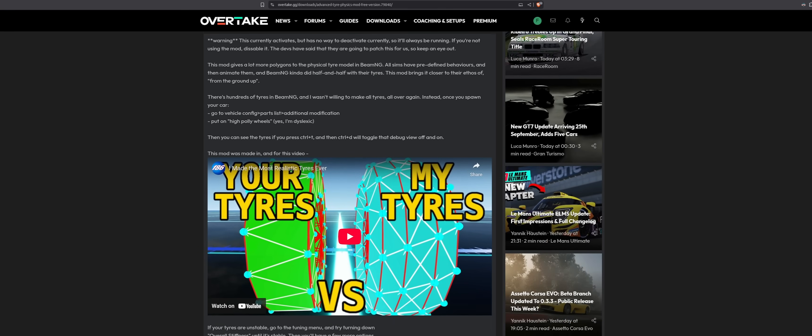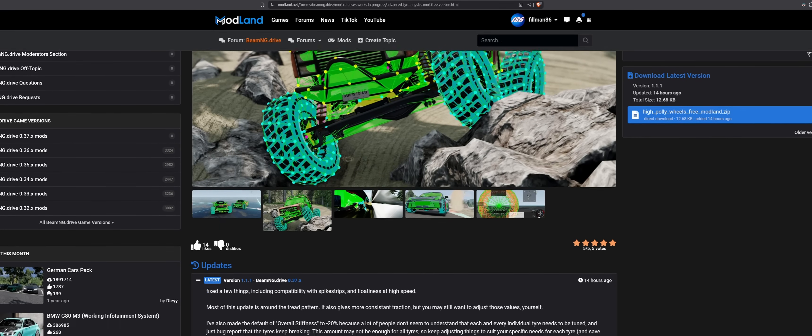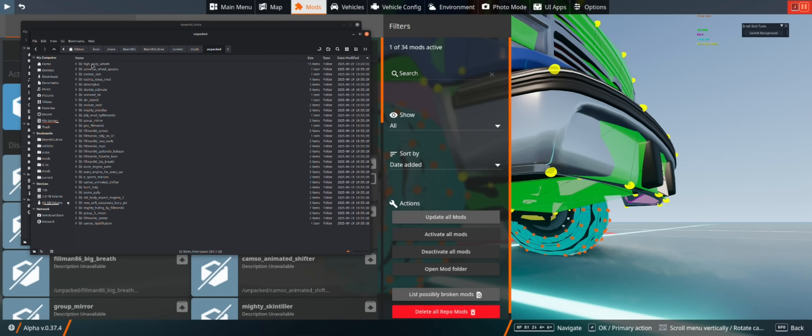Otherwise, if you're getting it from another place — like I've uploaded it to Overtake GG, but they are really slow — it's also on Modland. There will be a link in the description for the free version. However, if you want to support me, there's a Patreon link in the description for the full version. Either way, once you've downloaded the mod, you can just take it and put it into your mods folder. You can find your mods folder by going into the mods directory and then open mod folder. Should be the same on Windows and Linux.